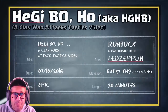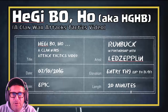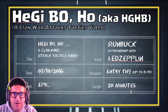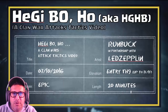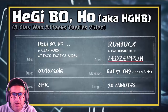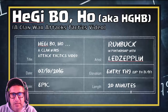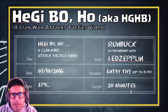Welcome to another edition of RunBuck on Games. Today we're going back in time to do a clan war tactics video. We've been seeing a lot of this attack at Town Hall 9 — it's unique in that it enables an entry-level Town Hall 9 to really contribute in clan wars. It's that wonderful strategy called HeeJiBo, or HGHB as others call it.